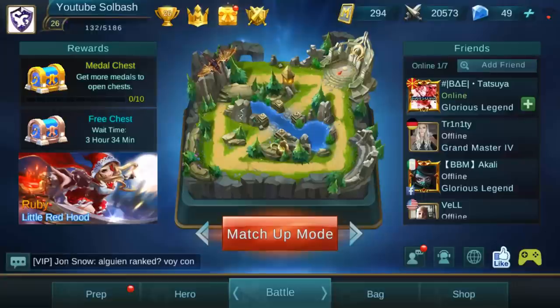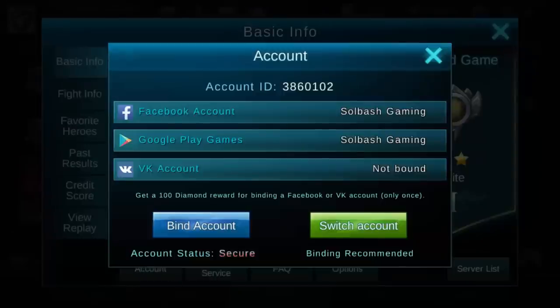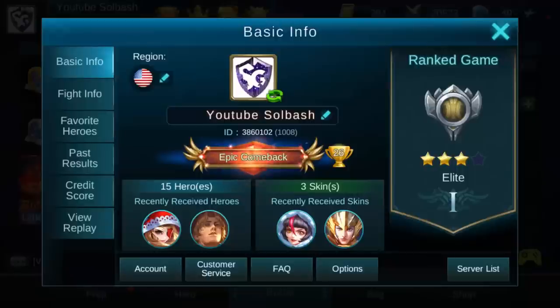We're gonna start at the very top left. I do have show touches on so you're going to be able to see where I'm touching the screen. If you touch your icon at the very top left, you'll have your basic info. This is everything you want to know about your own account — heroes received recently, skins received. You can hit your account button and it tells you what you have connected. This is where you can bind your account to Facebook, Google Play, iTunes, whatever device you're on.